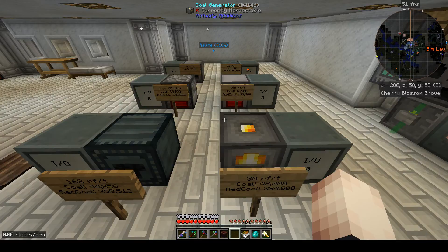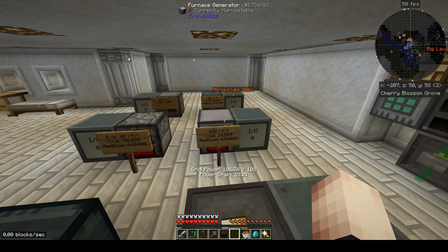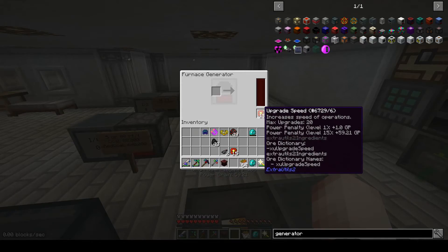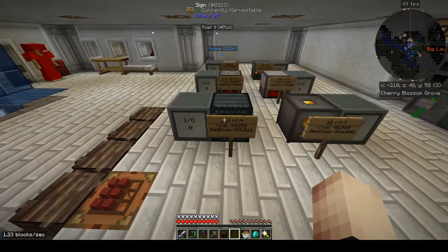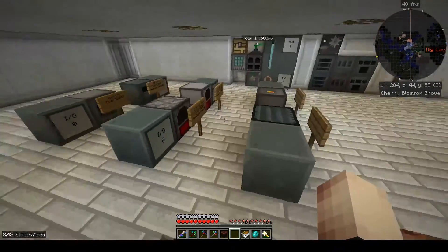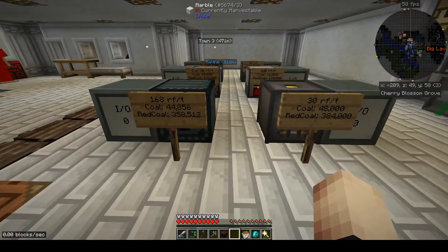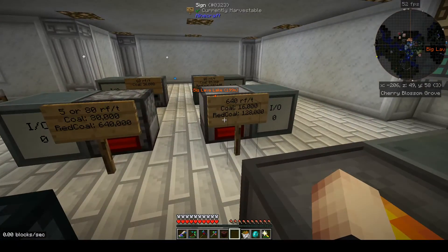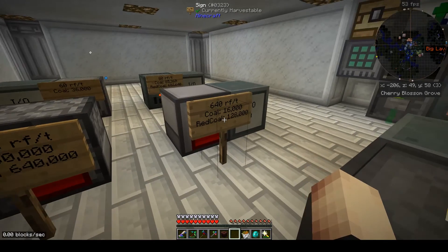This has been a really cool analysis I've wanted to do for quite some time - to determine which furnace options in a particular pack are best for powering things. It changes for every pack but this is pretty cool. We can add a whopping 640,000 RF for just a piece of red coal, which is effectively just a piece of coal processed through a resonator - not too bad at all.